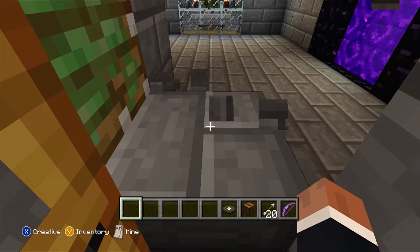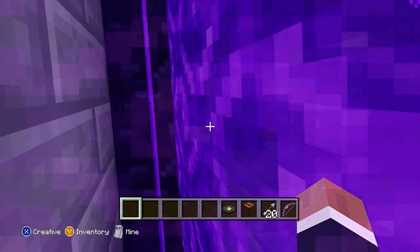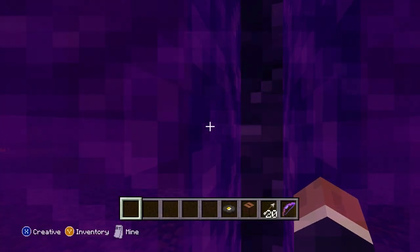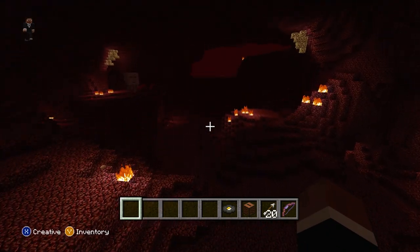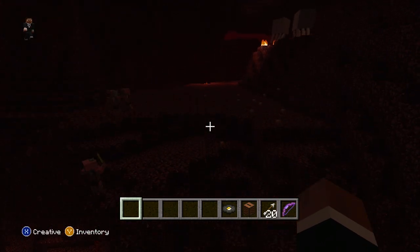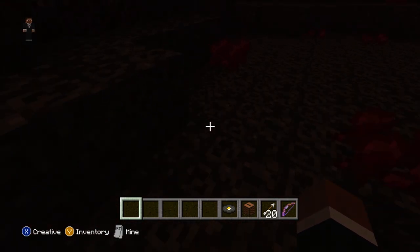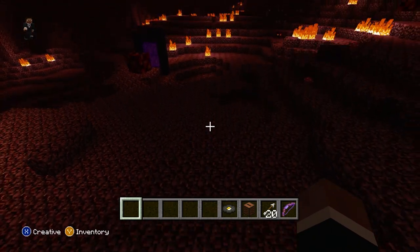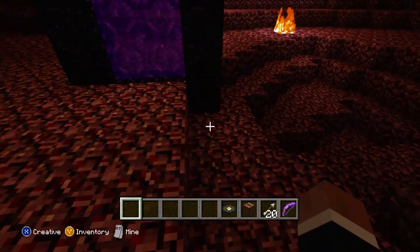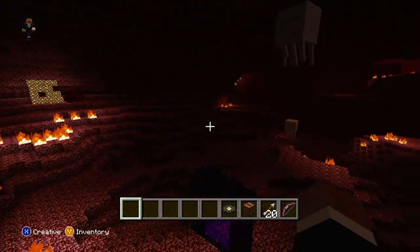In the sandstone castle tutorial world you had to find a button to get in, but since we're in creative I'll just break in. Let's check out the Nether in this 360 version. No way — this was the Nether way back then! You have any idea how hard it is to find nether fortresses now? Back then it was so easy. The netherrack textures look different — this is crazy.